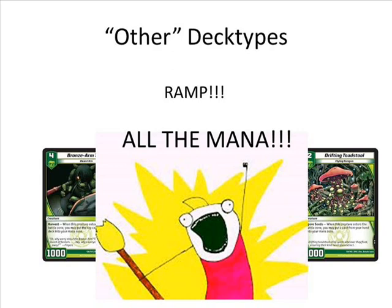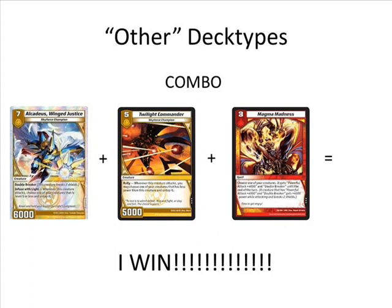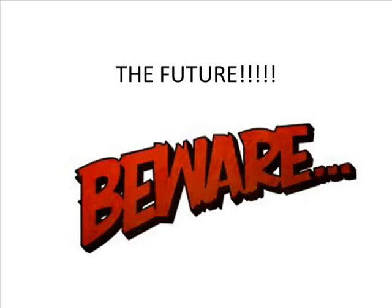In addition to ramp, there are also combo decks, which I'd put in the 'other' category. I've seen decks that try to focus around the Twilight Commander Alcadias combo, but as our card pool expands we're going to have more combos and people will build decks solely around those. They don't really fit into aggro, control, or tempo because they're doing their own thing — one specific purpose, and the deck tries to accomplish that at all costs. Whether combo decks become competitive depends on future card support, so stay on the lookout.